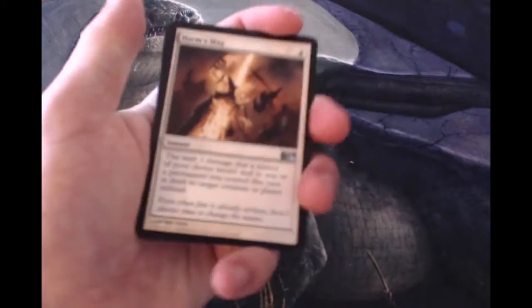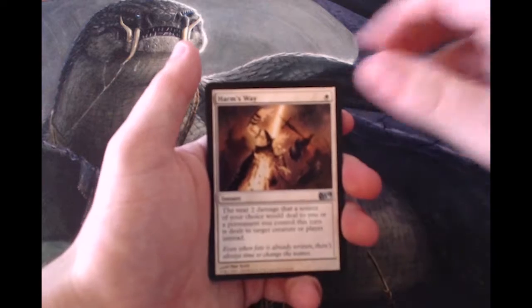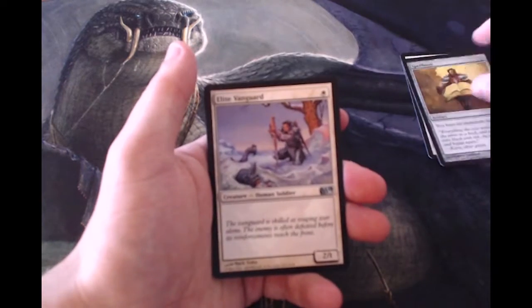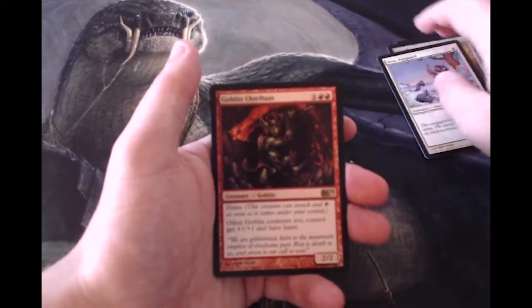Duress is always exciting. But let's get right into it with our uncommons. We have a Harm's Way, we have a Spellbook, we have an Elite Vanguard, and our rare is a Goblin Chieftain.